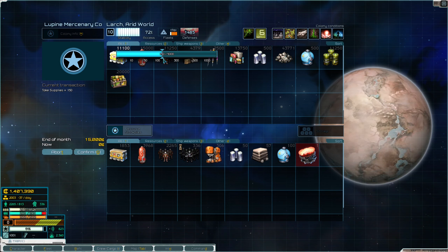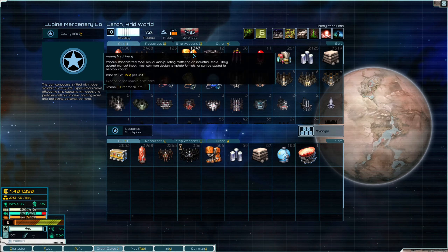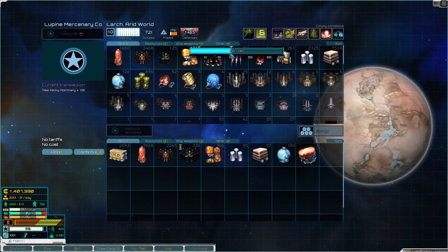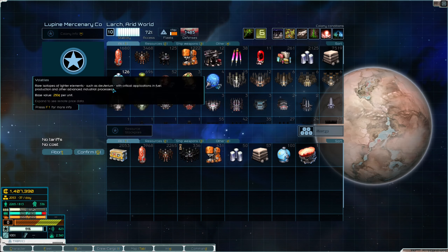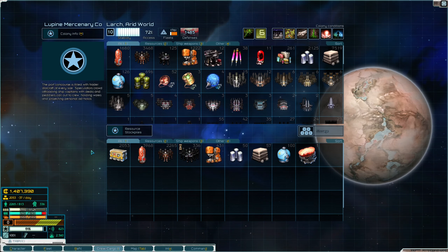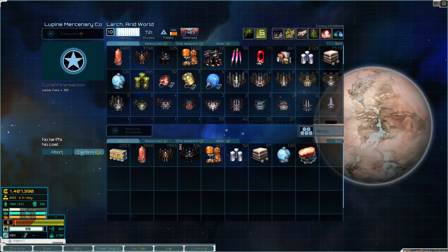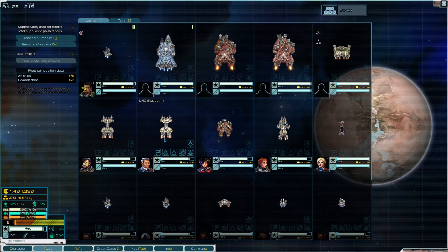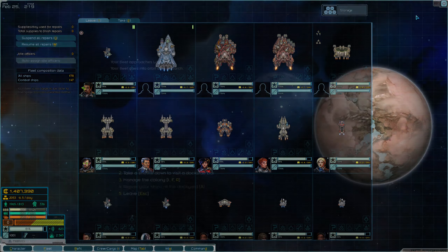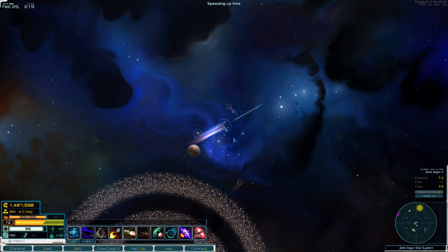Let's look at Abydos. We are refining and exporting transplutonics and metals. The transplutonics are pulling in $8,400, and the metals are pulling in $6,150 — that's $14,500 total. Over half of that is getting eaten up by monthly upkeep. If we moved refining to the other planet, we could maybe get away with paying only $5,000 to $6,000 a month.